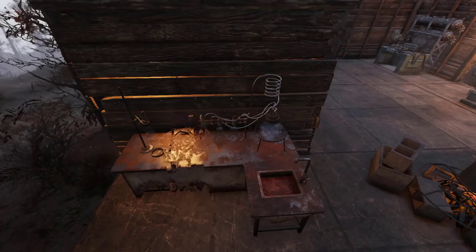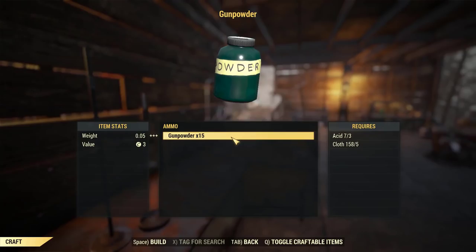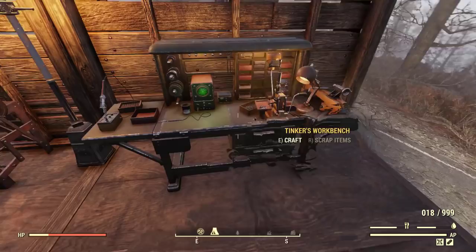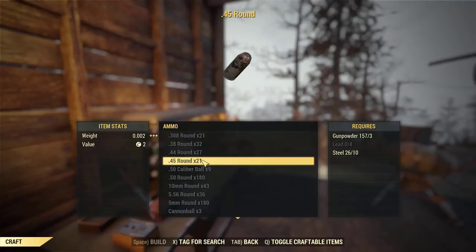For crafting gunpowder you don't need much — you can buy acid and cloth, or just keep running around the wasteland collecting it. After you have your gunpowder, go to the Tinker's Workbench and start crafting your bullets. The hardest material to get for .45 rounds is lead, but most bullets only use lead and steel.